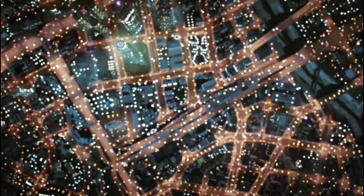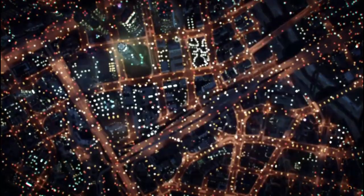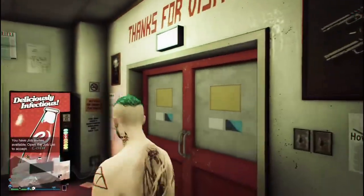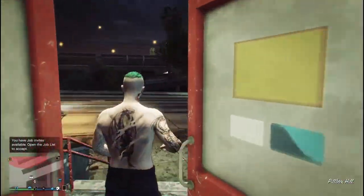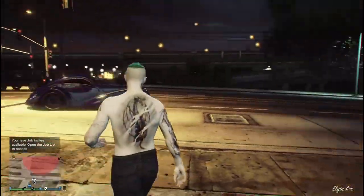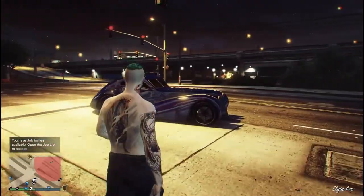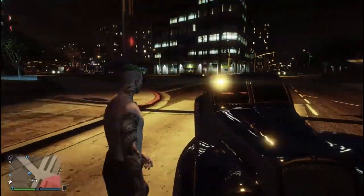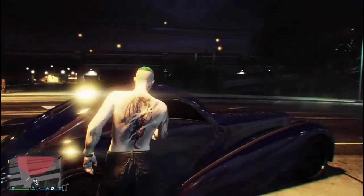Once you've spawned back into the lobby on the ground, you'll notice that, lo and behold, you have a new filter. Your whole screen will stay this way the entire time you're in the lobby. If you die, you'll still keep it. If you go into your apartment, you'll still keep it. I think there's only one way that you can actually lose this filter, and that's by switching lobbies.